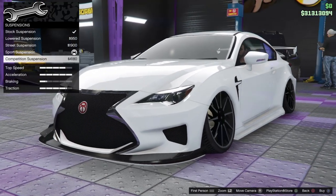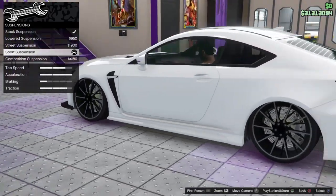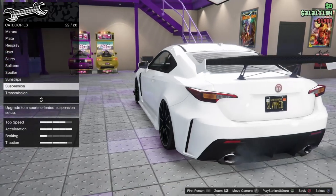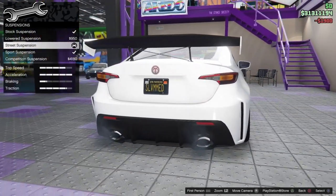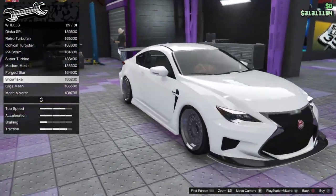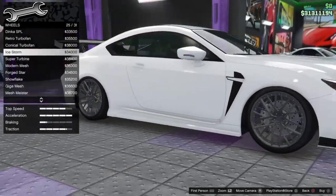I think the lower the suspension the more grip with the new cars, but this looks a bit more appropriate. I'll keep the suspension height like this. Let's move on to wheels — don't worry, I'm not close to finished. I need to go back and adjust a lot of stuff if I'm going for a race kind of build.